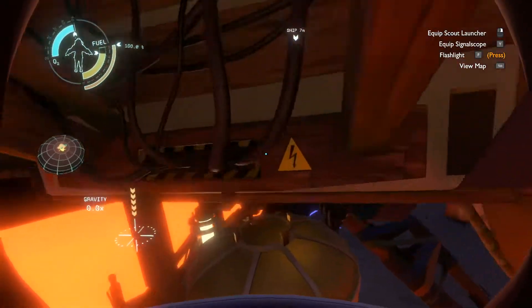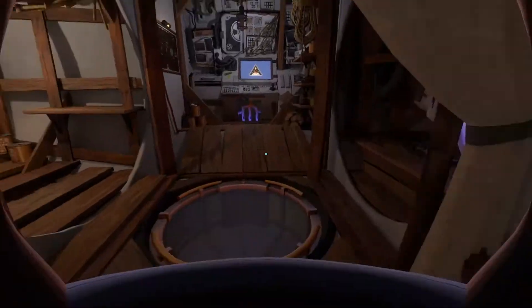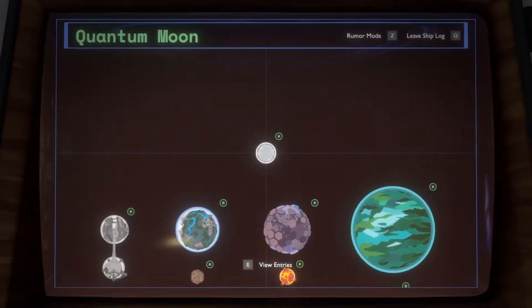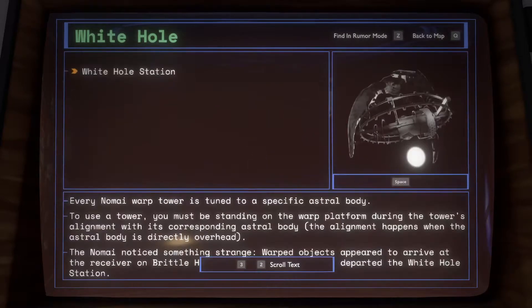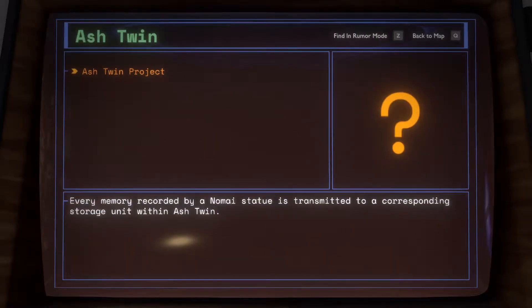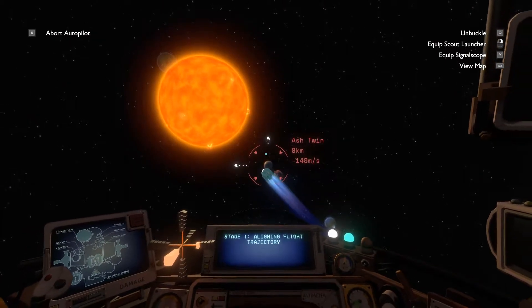Let's go check out the twins. Sounds like it's about time. I'm glad we checked this area out. That's all the planets then, right? Oops, map mode. Yeah, there's the quantum moon. What's this? Oh, that's the white hole station. There's the interloper. Alright, let's head to the twins. I know there's stuff on both. Let's hit the ash twin first. Looks like we have to pilot ourselves there first before we can set autopilot — not that we want to do it this close to the surface. Let's zoom on over there.